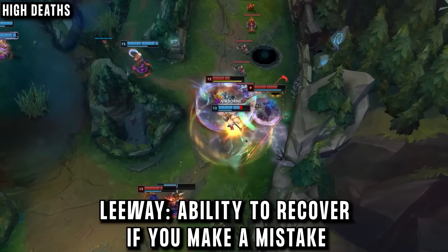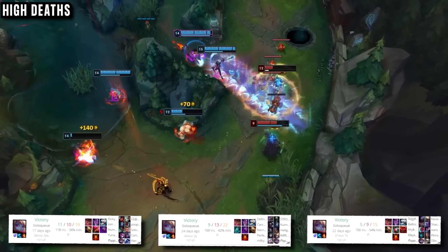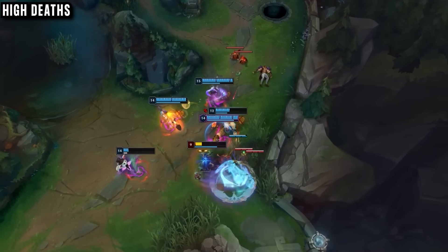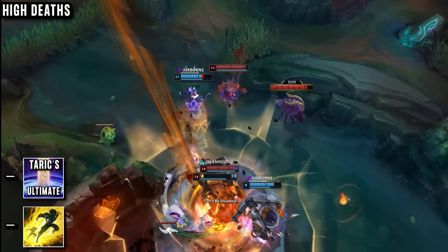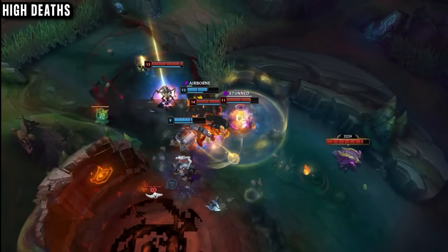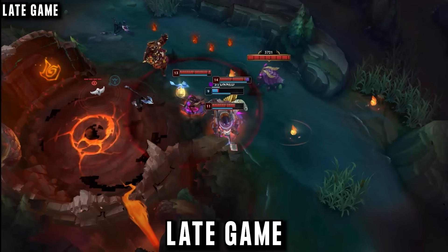In high-elo League has very little leeway if you make a mistake, and this pick completely removes that leeway so all of your safety tools do nothing. There are many games where this player ends up with a lot of deaths — some are mistakes, but a lot are because he's trying to maximize his pressure in teamfights. If he can force an enemy summoner or get them to use some important ultimates, it's usually going to end up with his team winning the fight, especially if he's able to use his ult to get an important target out of the fight.